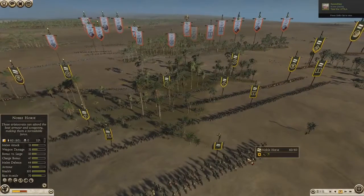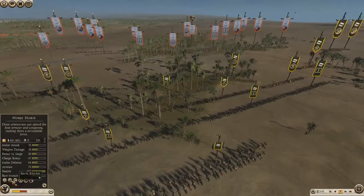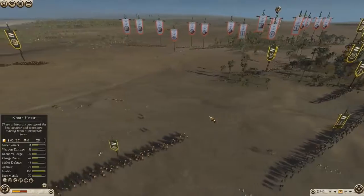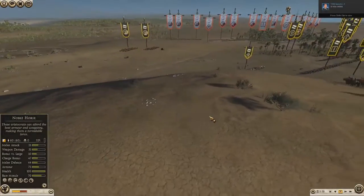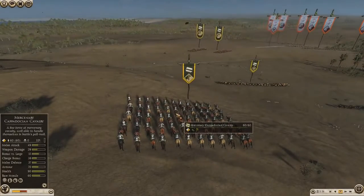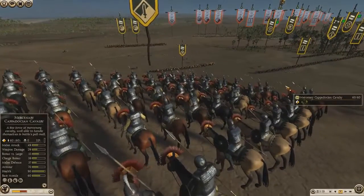And for his General Skills, he's got the Battle of the Riven and Second Wind, which is good for the Noble Horse. So the hill isn't being used to too much advantage - Alex has just got his Mercenary Cappadocians up there at the moment.